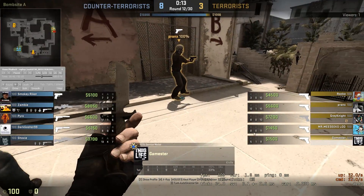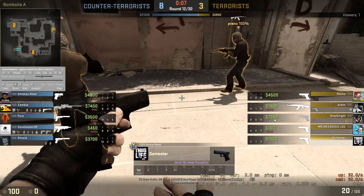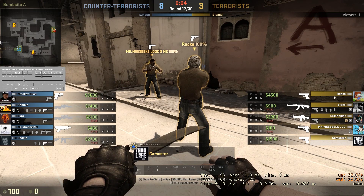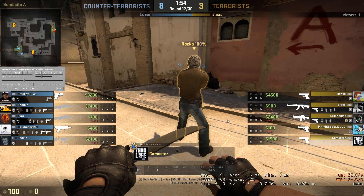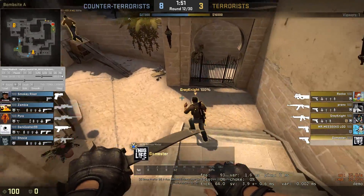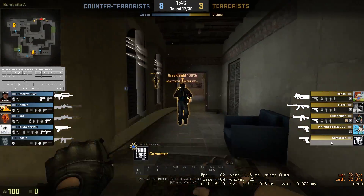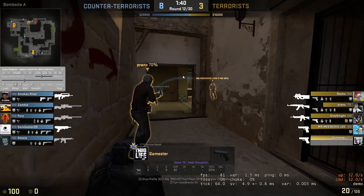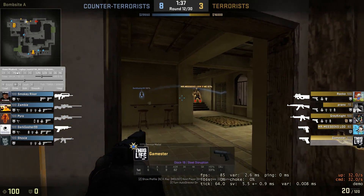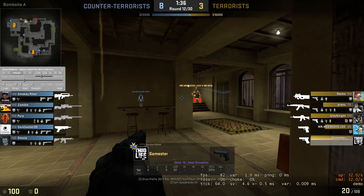So now it's 8-3 and your economy is kind of bad. You can ask for a drop from Grey Knight here for an AK — this guy might need one too. So maybe you just have to ask for a pistol drop, maybe like Pranks or Rocko. So you're just going to be full saving as your team is force buying. You should be buying pistol and armor so you're not completely useless, or at least a pistol. Making a lot of noise giving away your teammate's position here.